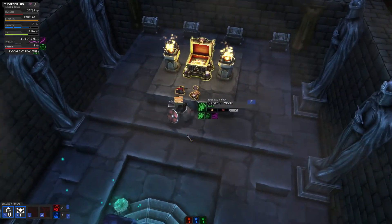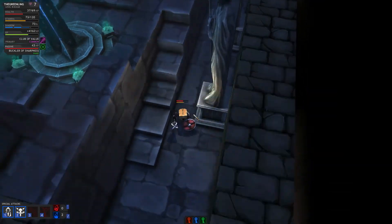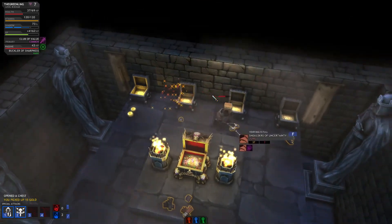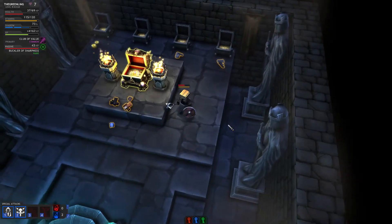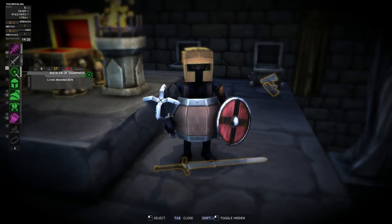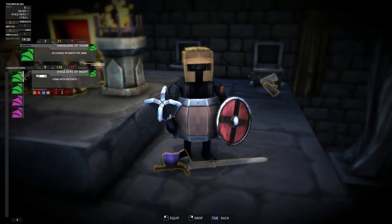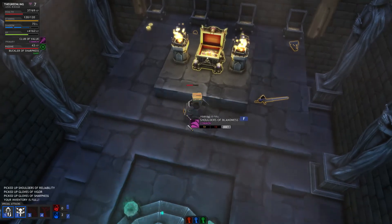I'm just running — I want to get to these chests at the back here, they have more items in them. Not worth anything, not worth much. Let's just drop our items that are worth the least. We don't have any other shields — we have three shoulders, two of which aren't worth very much. They're fine.